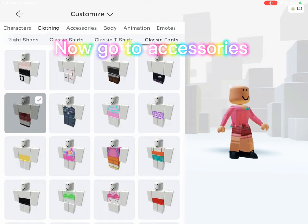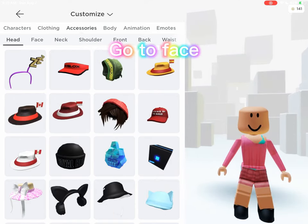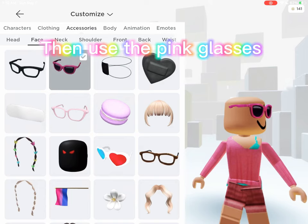Now go to accessories. Go to face. Then use the pink glasses.